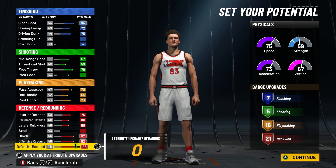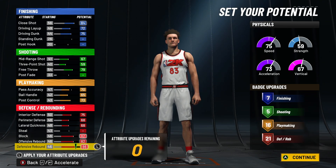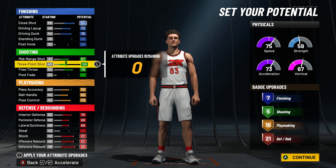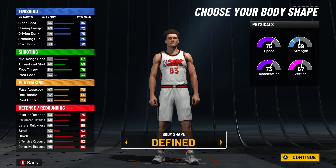You get seven finishing, five shooting, 16 playmaking, and 21 defensive and rebounding badges. Those 21 defensive rebounding badges are going to go crazy. I wish you could get more shooting — I bet you could if you lower the finishing a little bit, but I don't know if you'd get the same build name. So you just got to go with this to get the name that you're looking for.